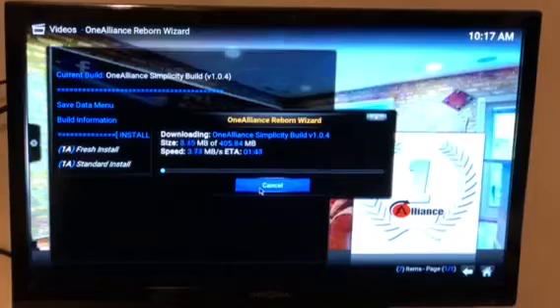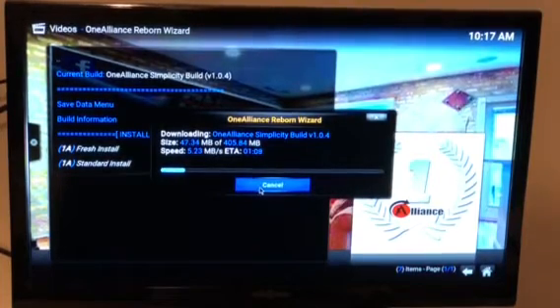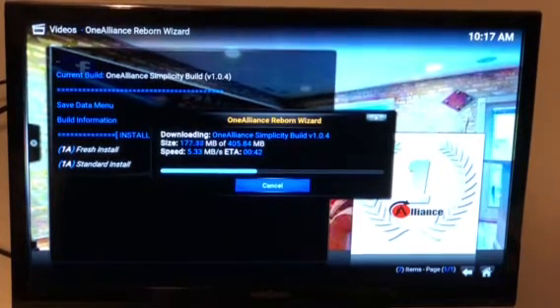It's going to download now — the progress bar will go completely across the screen once it has downloaded the 405 megabyte file, then it will install that 405 megabyte file. Once complete, you will see a pop-up on the screen and you will choose to force close the profile and force close Kodi.